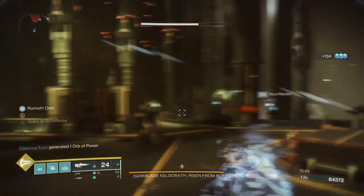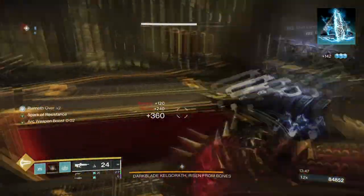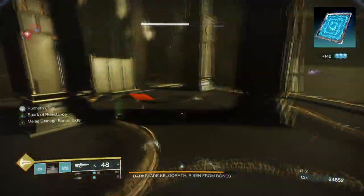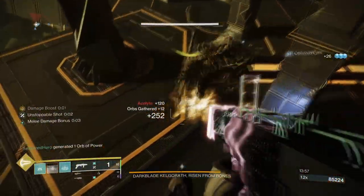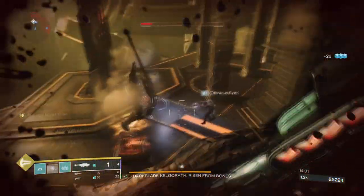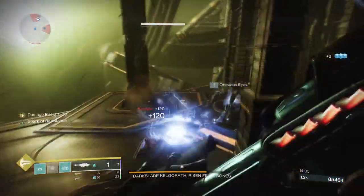You can of course add Spark of Frequency to reload weapons faster when using a grenade launcher, or Spark of Feedback for increased melee damage if you get meleed. If you use Feedback, you can stack it alongside Spark of Ions for even more damage. However, only do this if you intend to have high damage reduction available so you can survive a little longer.